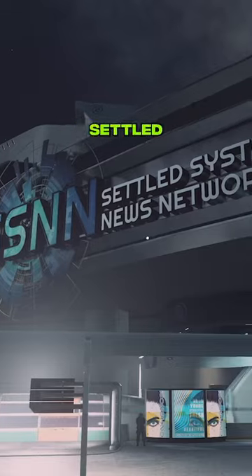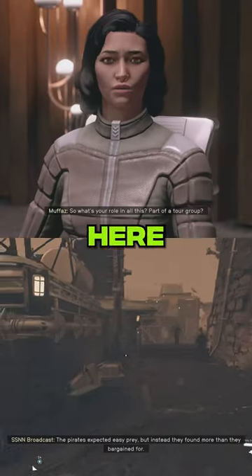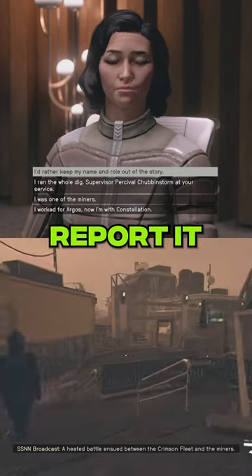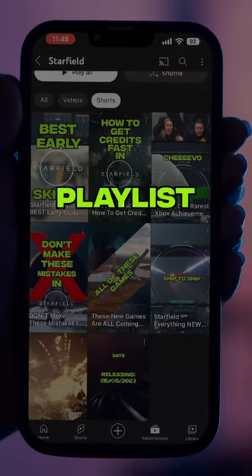Once in New Atlantis, head to the Settled Systems News Network building. You can open up a questline here that alerts you whenever you complete something newsworthy, to earn some credits once you report it. For more ways to get credits quick, check out our other Starfield videos in the playlist and drop us a follow.